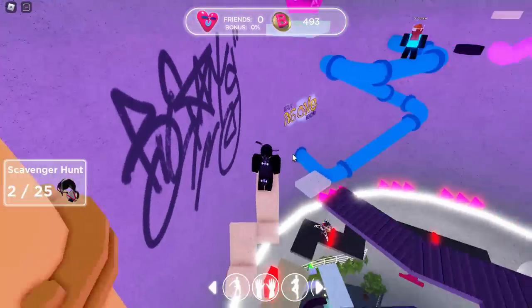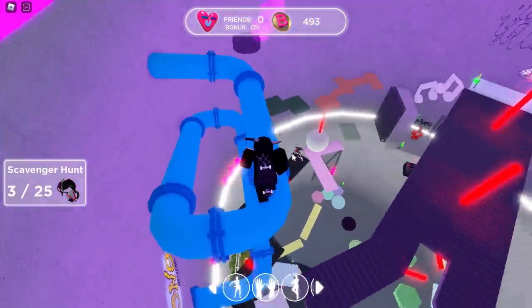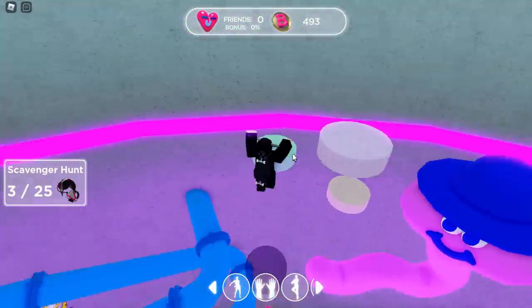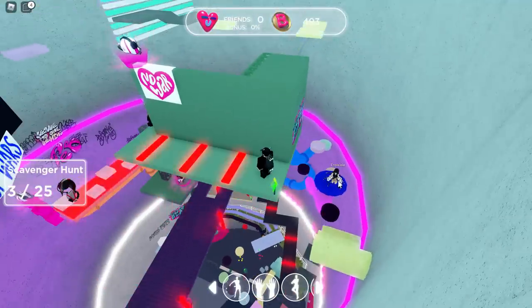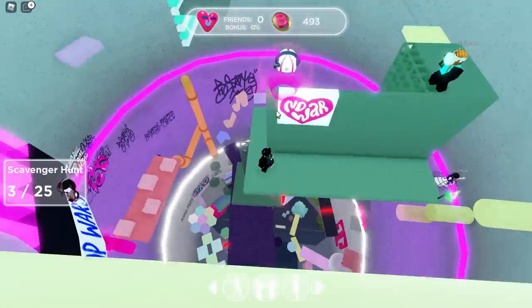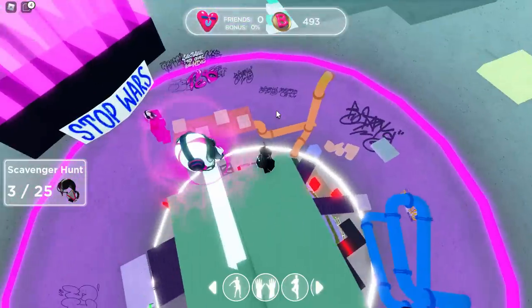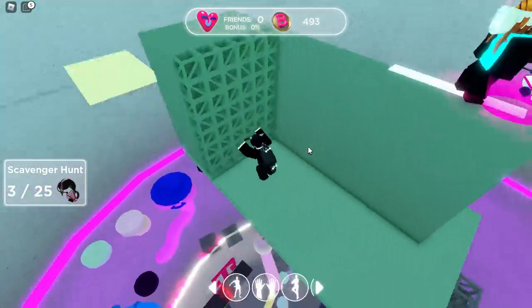The next one is up here so let's stand on this thing, jump onto this, collect that, then jump onto the pipe and go this way. The next one guys, once you get past this worm thing, is actually just over here — right there. There's so many everywhere. Let's grab this one first, then we can jump down and grab the other one.